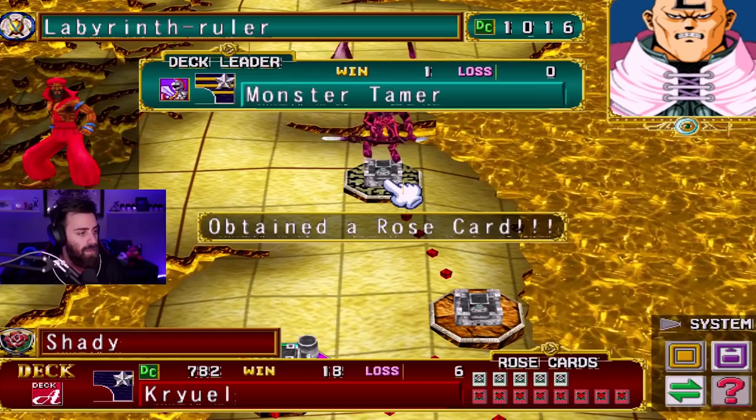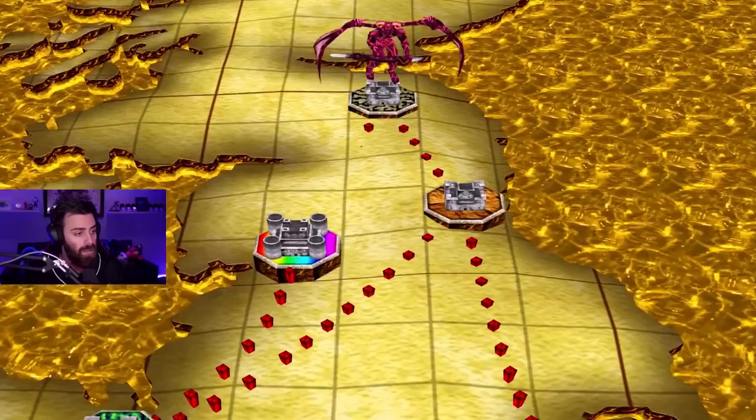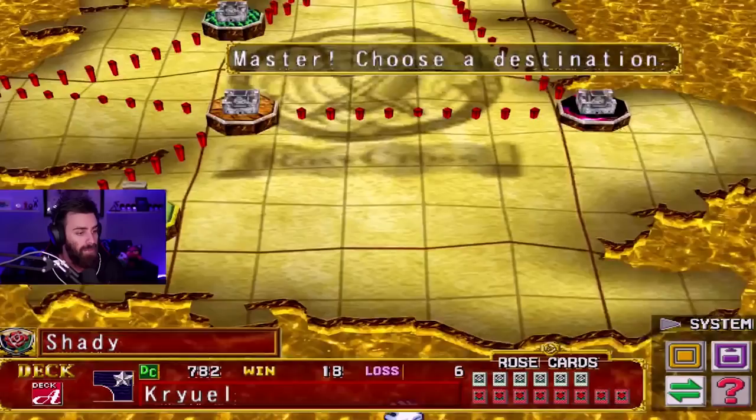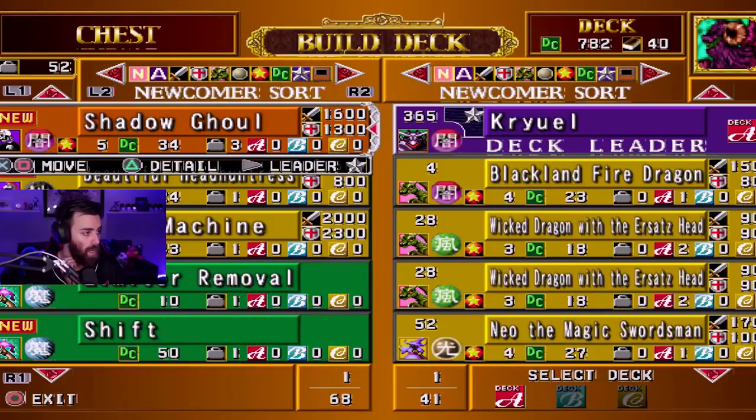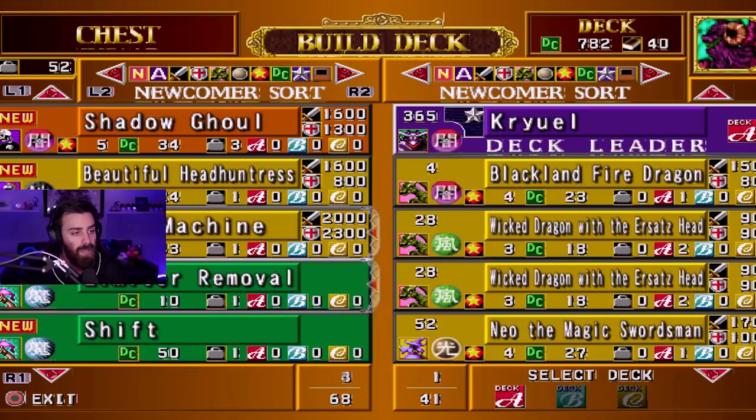Okay, that is our sixth Rose Card! Dude, only two more to go. And I think Pegasus is our only option now. Yeah, I think Pegasus is our only option. Let's just see if we can reincarnate anything. Doesn't look like it — nope, we cannot reincarnate. All right, I'm gonna keep my deck the way it is.